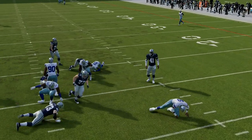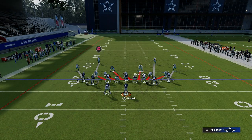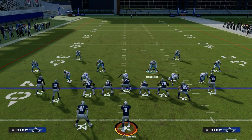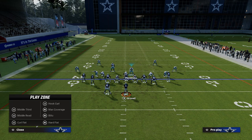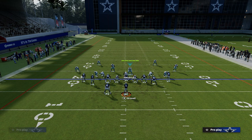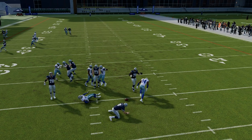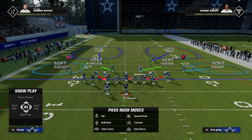The other beauty of this is you can actually run it out of Spinner. If I audible over to the man coverage version of Spinner, all I'm going to do is exactly the same setup: QB contain, spread my line, crash my line down, and man that running back up with this linebacker. You're going to get incredible pressure off of the edge. I love this blitz — I think this is one of the best blitzing concepts in the entire game.